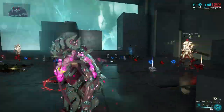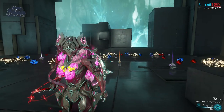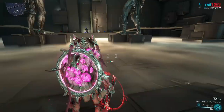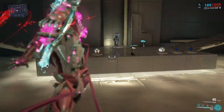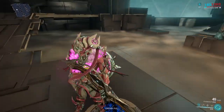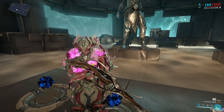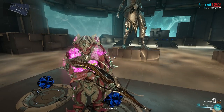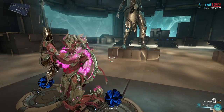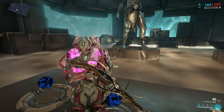It instantly procs. Fun fact that most people don't know: Arcane Influence by itself can be triggered by Volt's augment, Shock Trooper. So if you have that and you don't have an electric proc on your weapon, don't worry — just slap on Shock Trooper and you will literally just do the damage. It's straight up the easiest thing. And if you have a high-status damage weapon, yeah, anyways that's basically it.